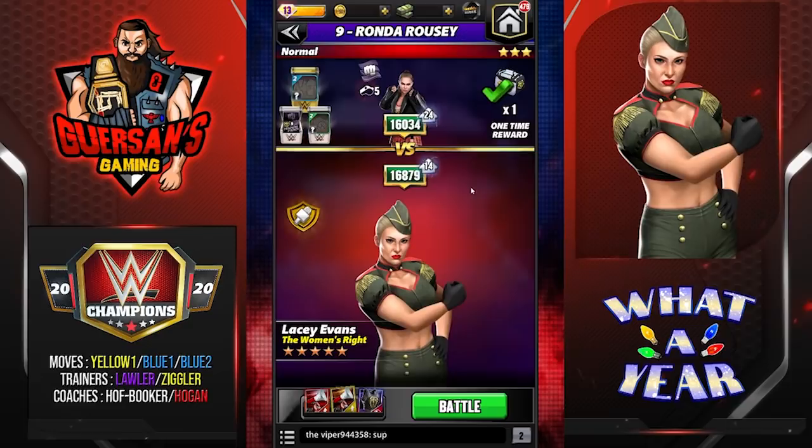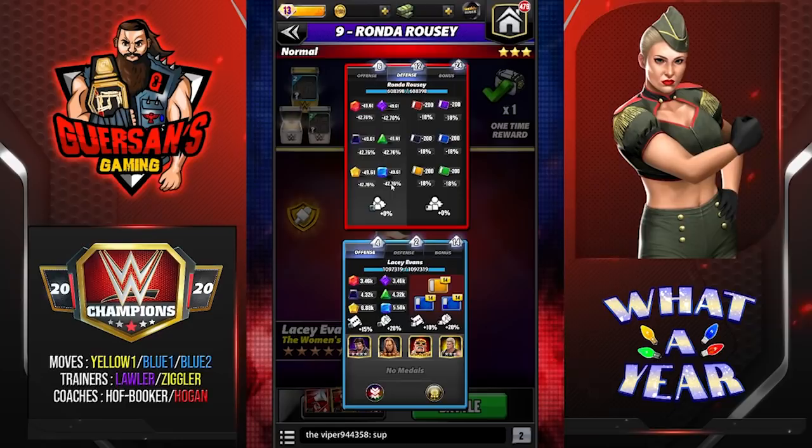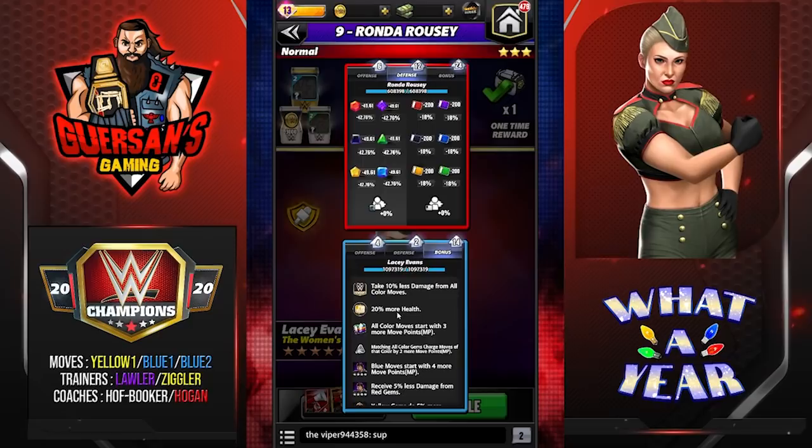We're going to be facing Ronda with class advantage. The reason for that is she has almost 43% protection versus gems and 18% versus moves. This will give me an extra 25% gem damage, plus a 10% from the feud bonus, so I'm doing 35% more. She's still taking away 43% — still an 8% difference — and she's also taking away 18% from moves. She does have a strap but also takes 10% less damage from all moves.